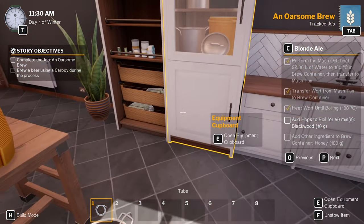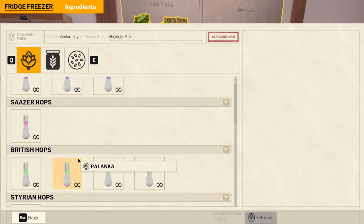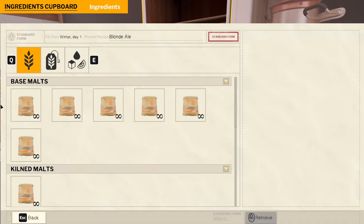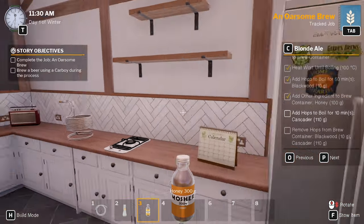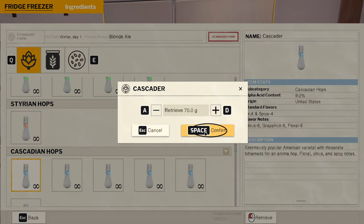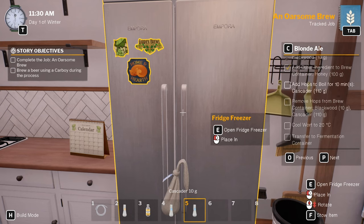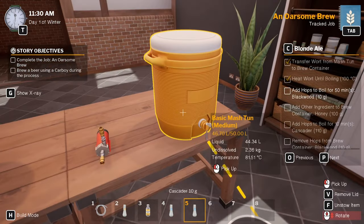Right, let that do its thing. Hops to boil - Blackwood 10 grams. I'd like to see the names underneath everything because it's just hard to find. Blackwood 10 grams, honey 100 grams, hops Cascader which I think is the blue one - yes. 110 grams - 100 and then 10. Boil until 100 degrees.